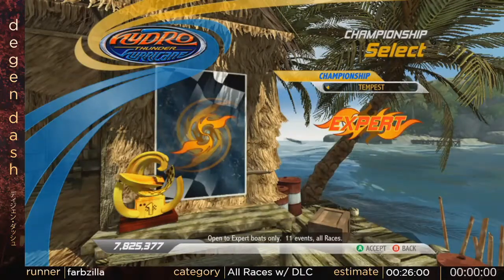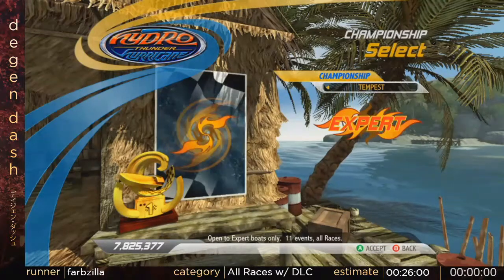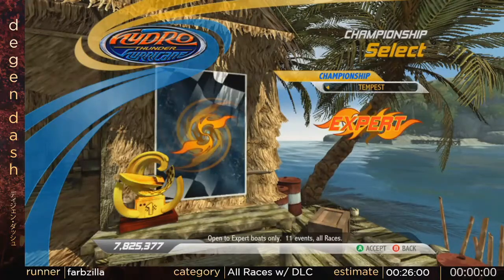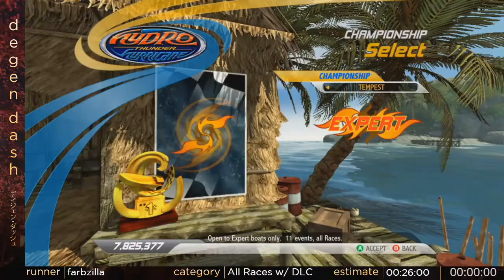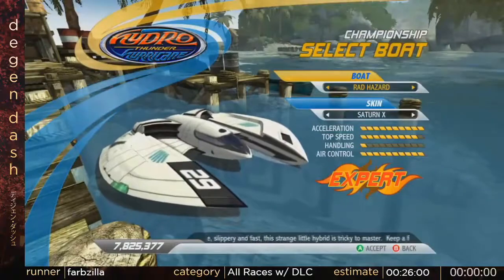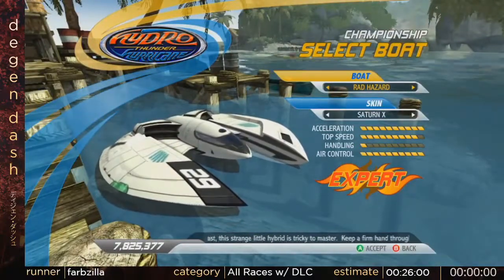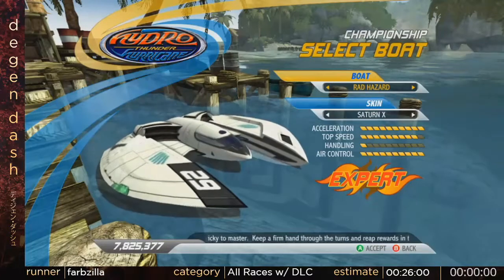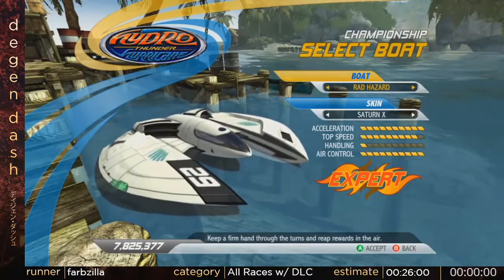The category I'm racing includes DLC tracks. There is another category that takes them out — it's only three tracks — but on this one we get to see all the tracks in the game. The boat that I use is Rad Hazard. It's the fastest boat, mainly because of the air control, but it is pretty good on the water too.